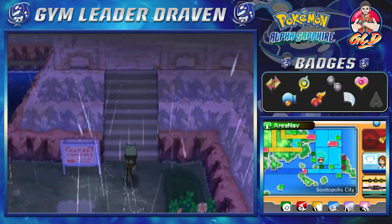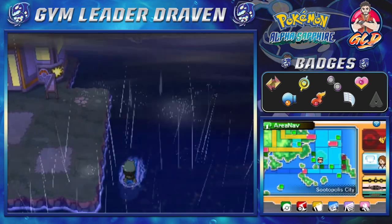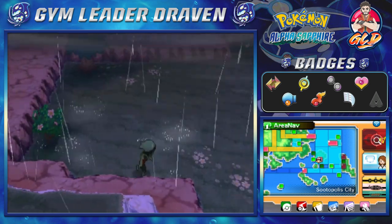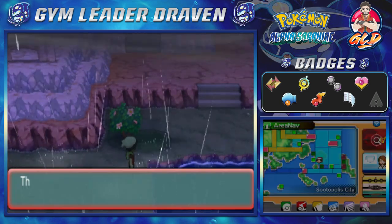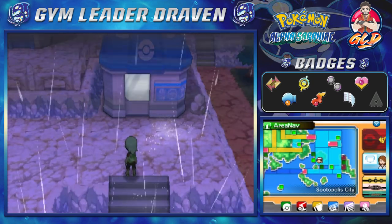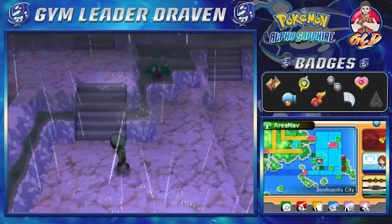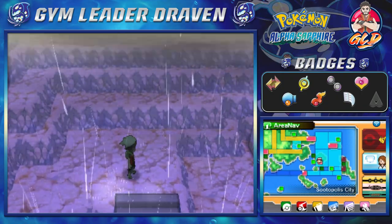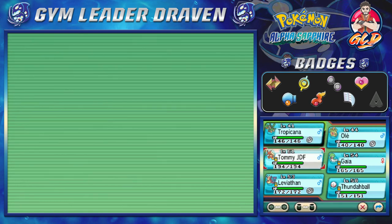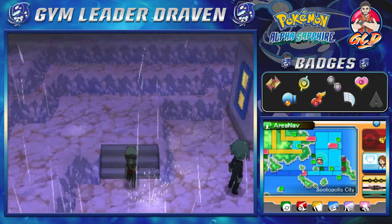Okay so we're back guys and we added to our team. Ladies and gentlemen, you are seeing the return of good ol' Olay. Why? Because there's a little ability that it has that we kind of need. It's raining guys — it's raining, it's pouring. We need to go up to this area right here. As you guys can already tell, they have actually revamped Sootopolis City. You can't go into any of the houses right now because everybody's scared. We have both Tropicana and Olay with us, mainly because they're both grass-type Pokemon.